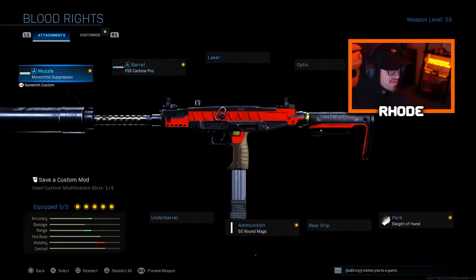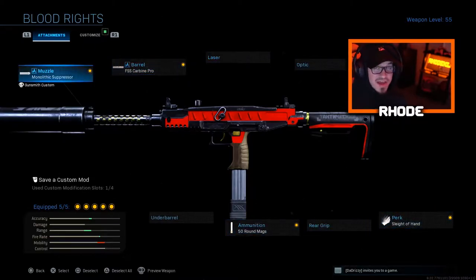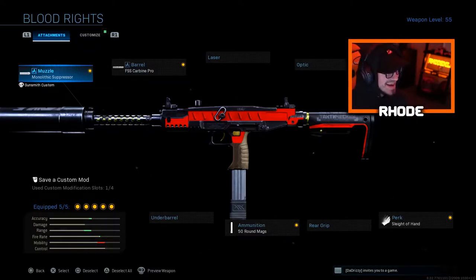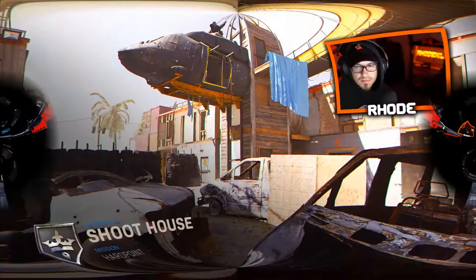We're running Monolithic, FSS Carbon Pro barrel, Close Quarter stock, Cytophan, and 50 round mags. From that clip — oh my goodness — I did that several times throughout the match. We dropped a tactical nuke; once we called the Advanced UAV, it was a wrap. The next like 15 kills came in literally 30 seconds. This is the Blood Rights Uzi — smash that thumbs up, hit the subscribe button, and I'll catch y'all in the gameplay.